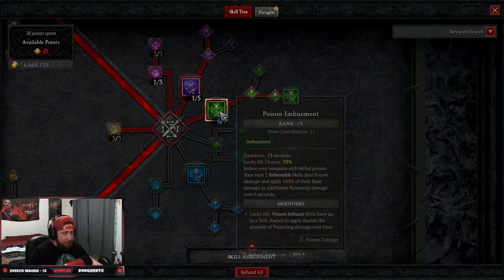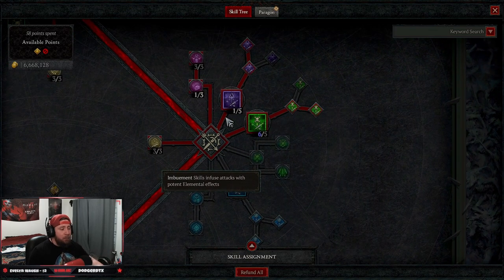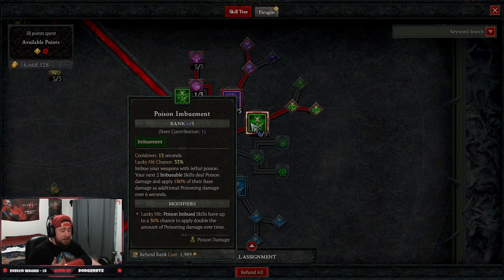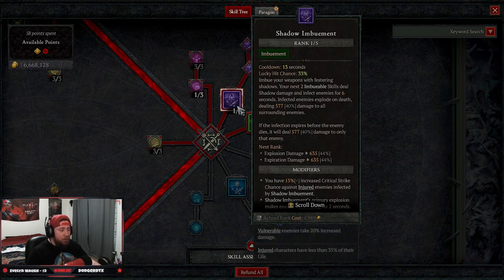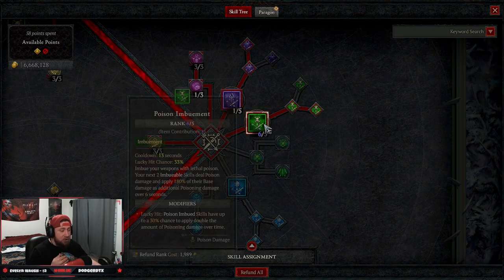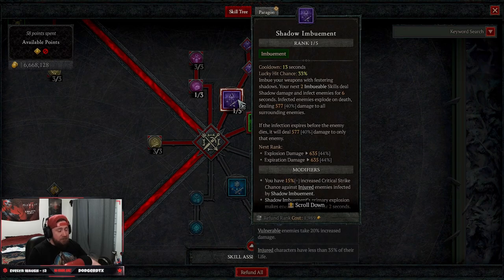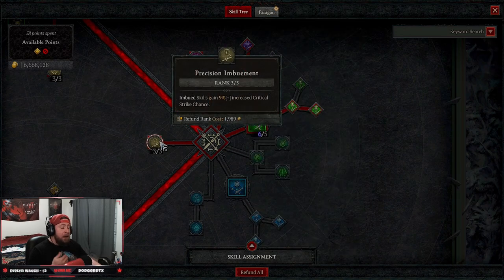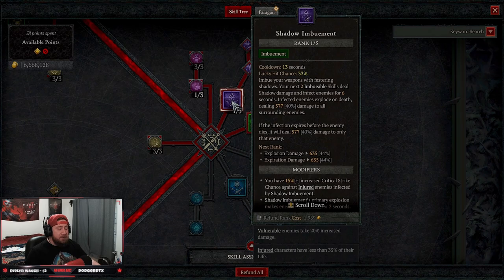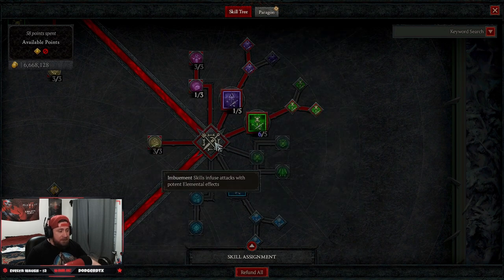You're probably asking why we're running double imbuements. You get two attacks per imbuement, and each has a 13-second cooldown. The idea is to use Shadow Imbuement against groups of mobs to help explode them, and Poison Imbuement for single-target damage. Against big mobs or a boss, reverse it — Poison Imbuement first, then Shadow Imbuement — so we always have an imbuement active and get all our bonuses from Precision Imbuement.